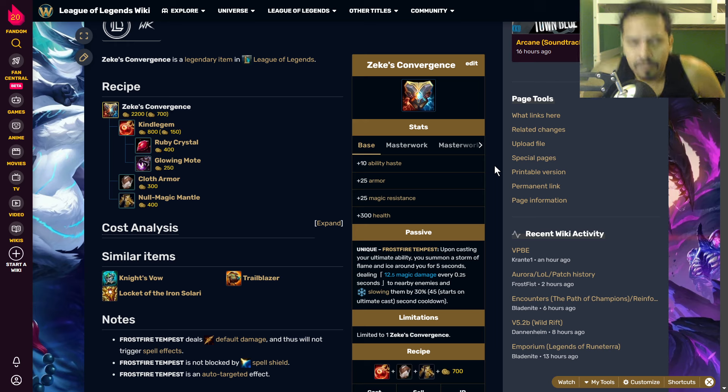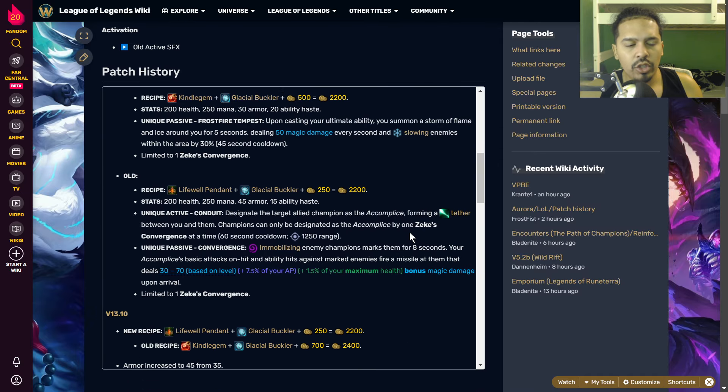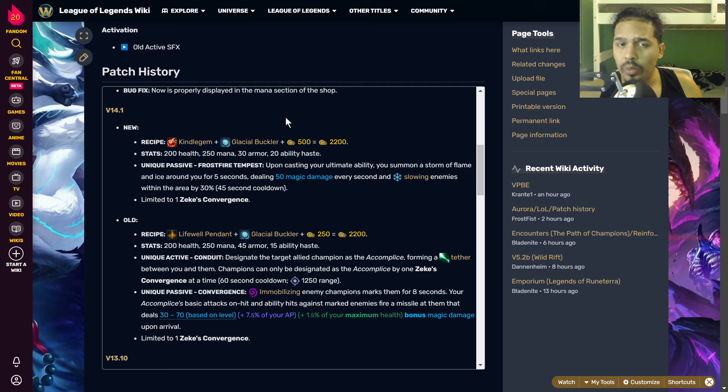As I've been doing with my videos, we're going to go over the recipe, the stats, and before that the patch history to see the changes. Then we'll go over the passive, go over some champions that use this item — pretty much melee tank champions — and then we're going to go into the practice tool and really test out this item.